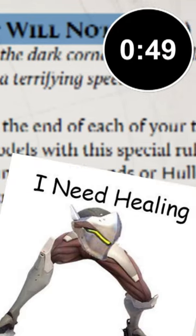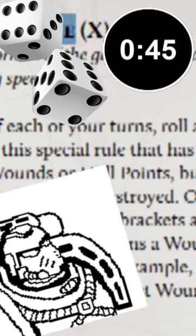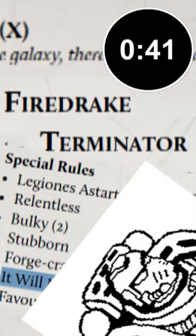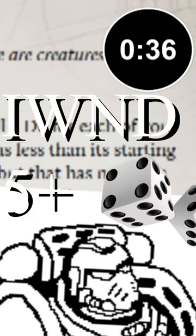This rule grants any models with it a healing effect. At the end of each of your turns, roll a d6 for each model with this rule, and on the number listed on the unit's sheet, they regain a wound or hull point. So, a model with a 5+ It Will Not Die will regain a wound on the roll of a 5 or higher.